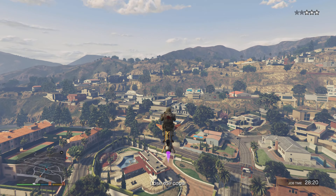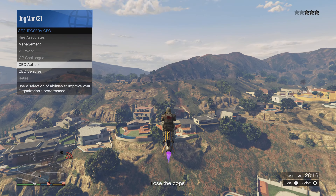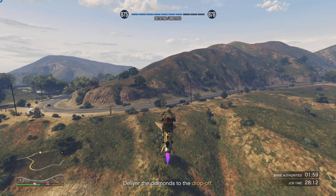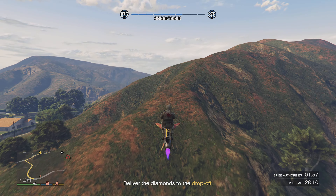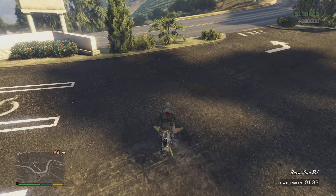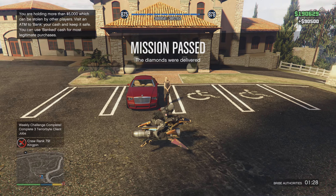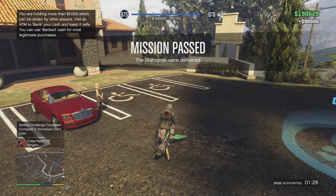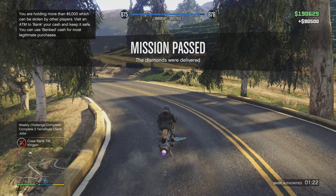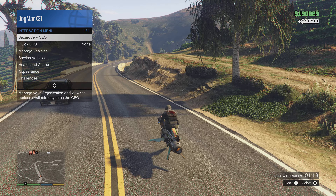Or you can open up your interaction menu, go to CEO, then CEO abilities, and bribe the authorities. You might have to pay for it — not sure. Look at that RP, nice! Once you get there, sell them off — bingo bango. I think it's around 6,000 RP. Look at that crew rank — nice!